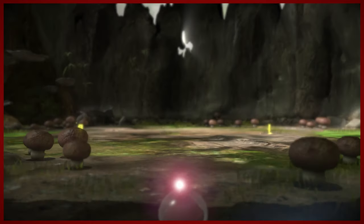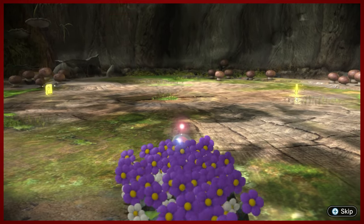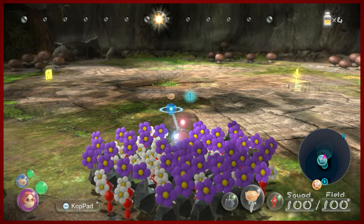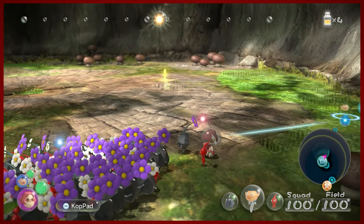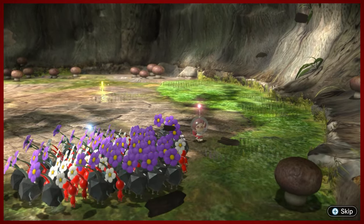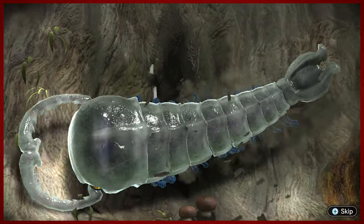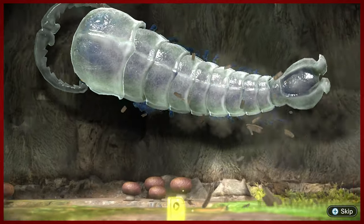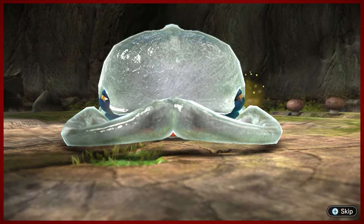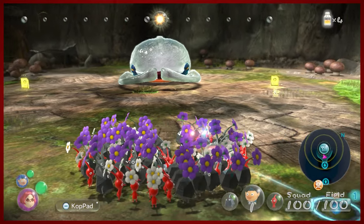So we may be getting ourselves into some trouble here. Potentially. Who knows what's about to happen. This is a weird little room. This looks like it's inside of a tree trunk, maybe. There is some crystalline creature in here. This is spooky. Welcome to the first boss of the game, everybody.